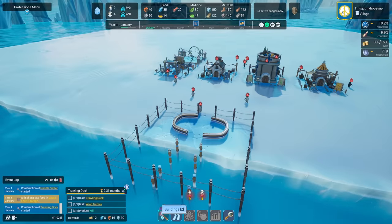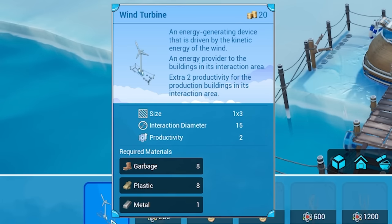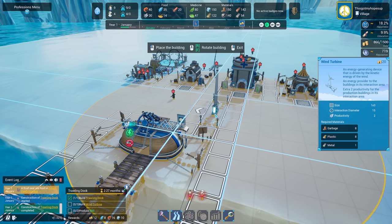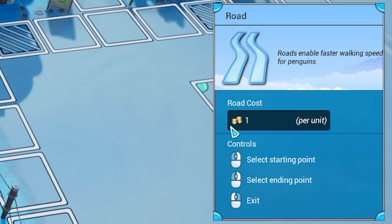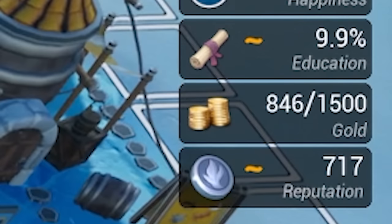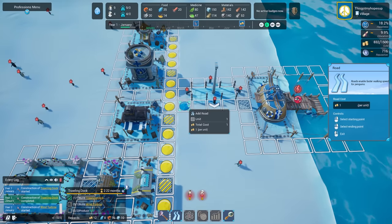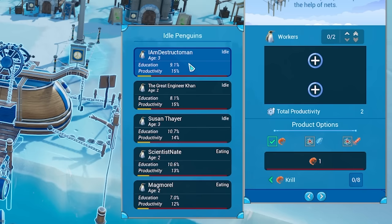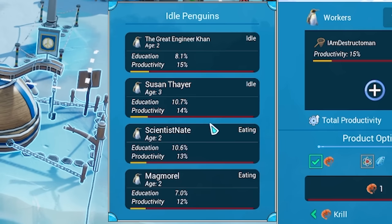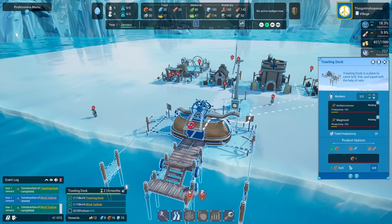This building requires power, so let's go to energy and coolers and place a wind turbine down - shove that there. They should start building that. I'm also going to get some roads in as well. These cost one gold per unit and I've got 800 gold, so should be OK. There's our wind turbine as well, so we can now get some people in here. Let's get I Am Destructor Man - you can destroy some krill. Magmaril sort of sounds like a water Pokémon, so I think you'd work well in that.